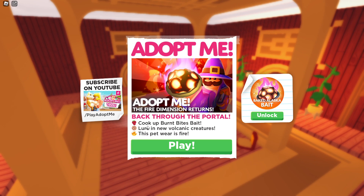So it says back through the portal — lure new volcanic creatures, and this petware is fire. We also have the Baked Alaska Bite, which is going to be a Robux item.